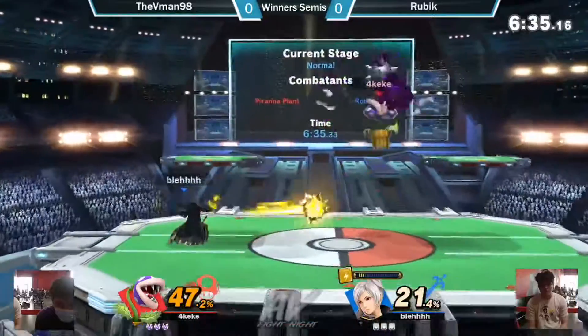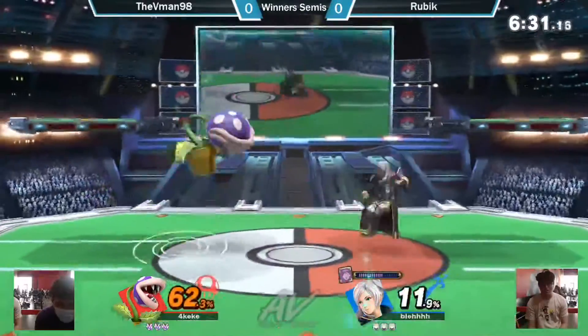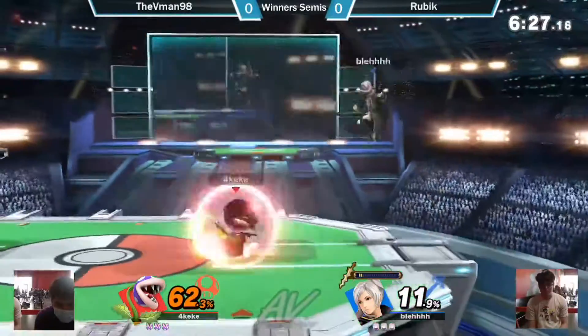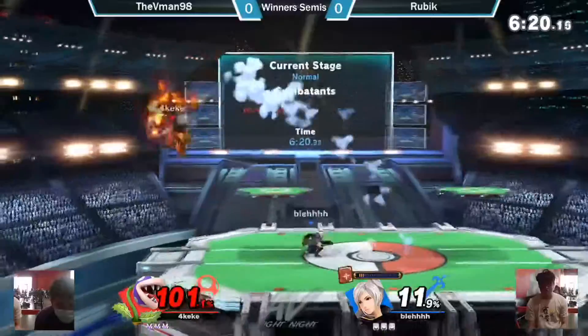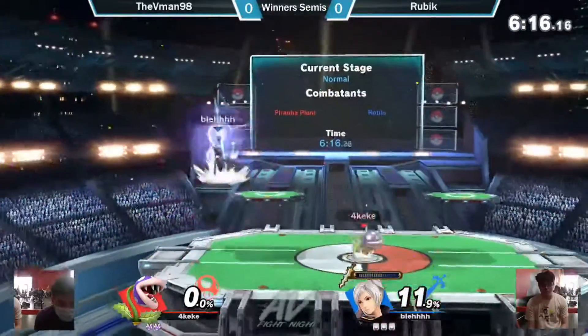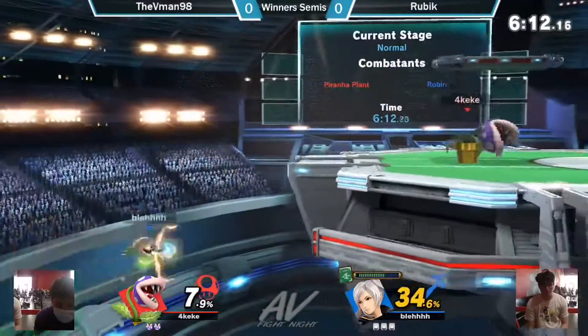People are still getting really creative with it. Gets him some health back. Hitting it. Sitting at a healthy 11%. Throws the buck, doesn't work anything off it. Almost — hits him with the... oh yeah, that is super... the back air Leppin Sword kills! Rubik having a hefty lead right now. The Patui gets him off stage.